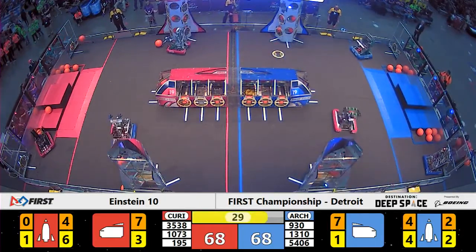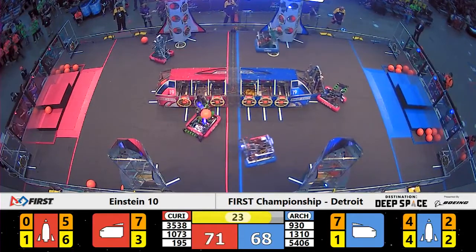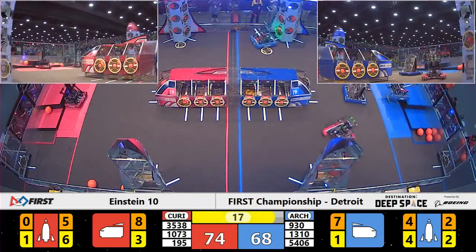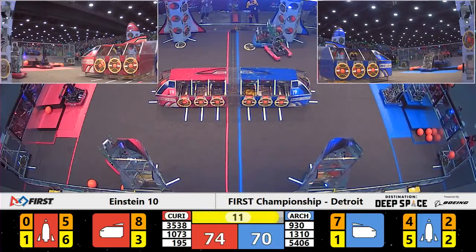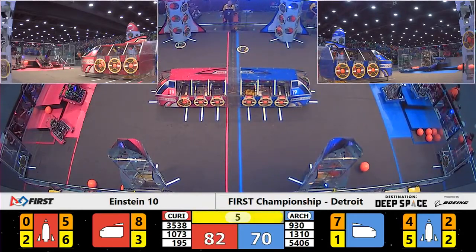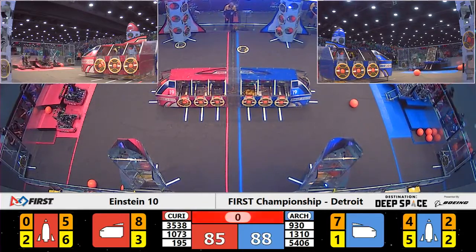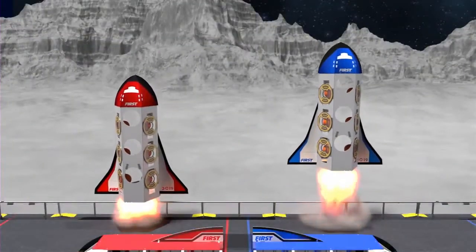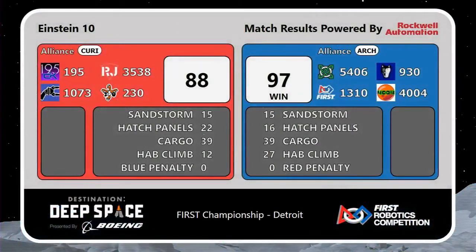The blue alliance is now tied up with red here on the 10th round robin Einstein match. Robojackets add three more points for the red alliance. That blue alliance cargo ship is 100% full; red is almost there as well, with red leading by six points in the endgame. We know that Maquanigo and Runnymede can double climb. Maquanigo is up 24 points. The winner is the blue Archimedes alliance — they win 97 to 88.